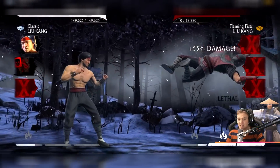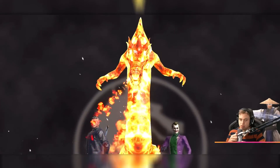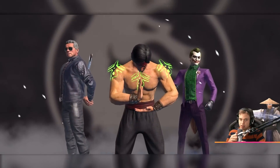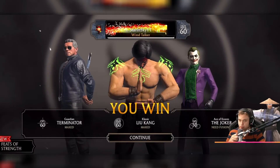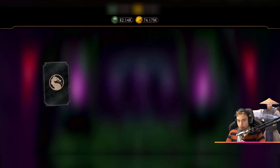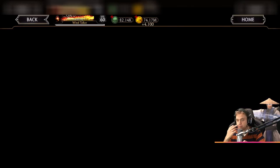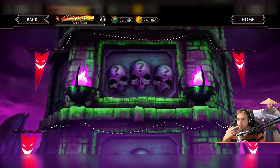I was getting definitely much higher numbers in Faction Wars. To be fair, I was fighting stronger enemies too. But when my Joker was Fusion 10, because of the Fusion boost, his damage output on his dots was much higher. Now let's see if it depends on his fusion, his level, or maybe just his attack.